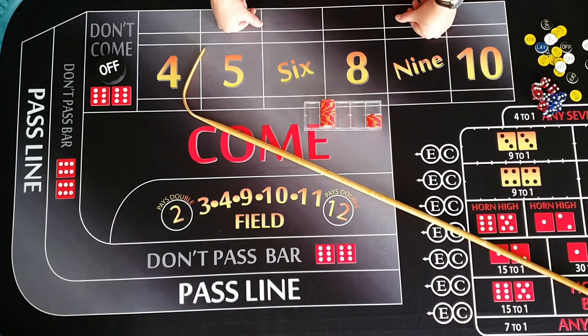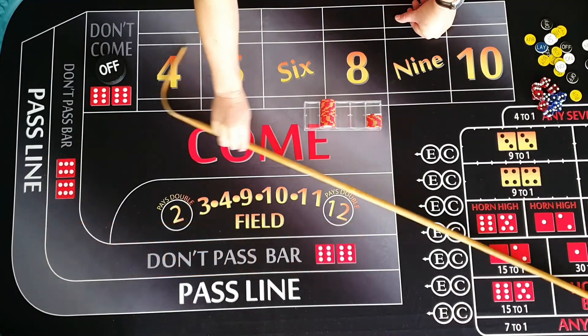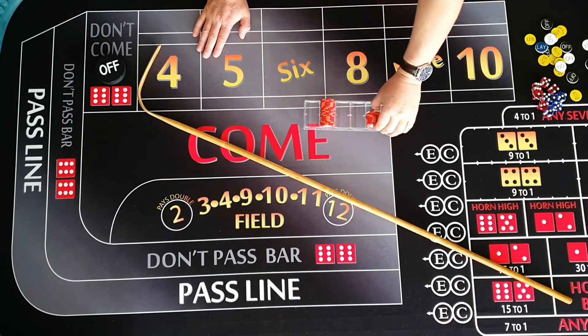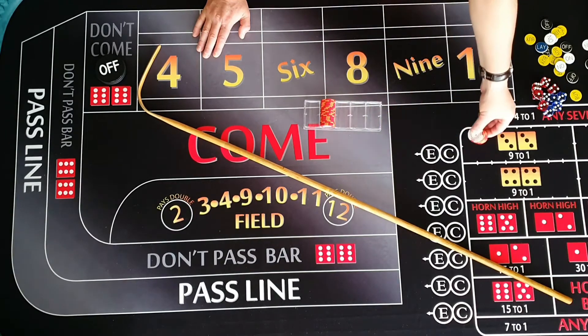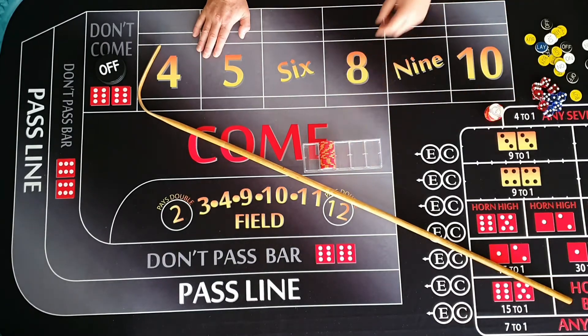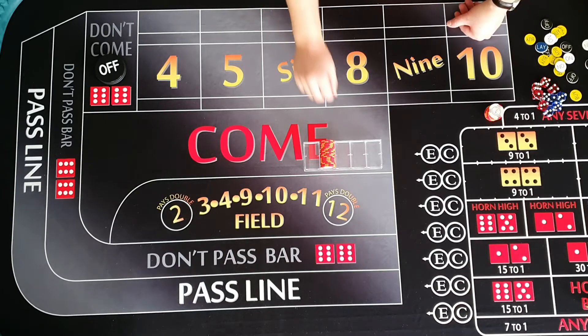G'day everyone, welcome to another edition of Crap Stand Under. Today I'm going to continue with the building a bankroll series. In our last video we made $46 profit, or 46% of our starting bankroll, which was $100. I'm going to put our winnings over here just to keep them out of our rack, and start with our $100. We're going to do the same thing we did last time — play the 5, 6, 8 — given it's a 70-30 in our favour against the 7.